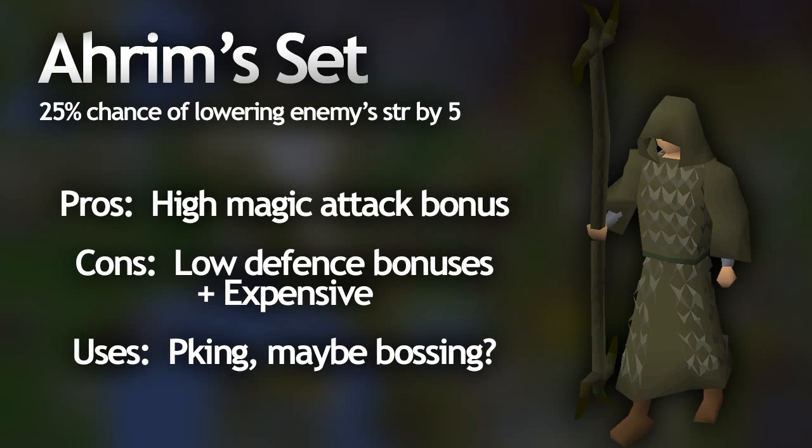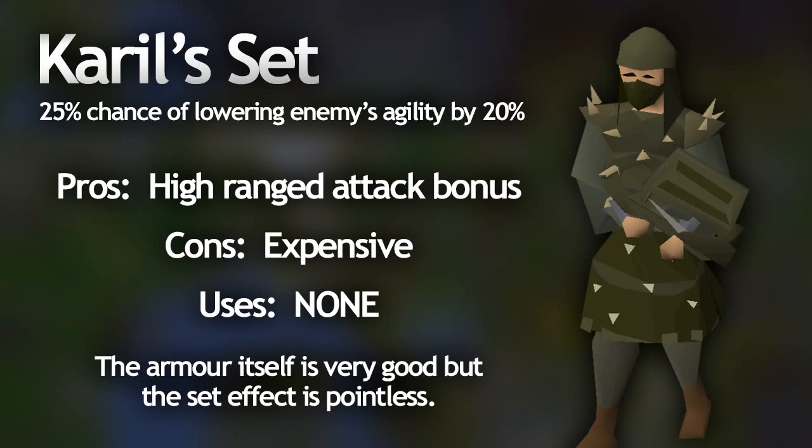The final set is the Karil's ranging set, and sadly in my opinion it's another useless set. When you wear the whole set there's a 1 in 4 chance your hit will lower the enemy's agility level by 20%, which is a pretty useless set effect. However the armor itself is really useful, which is what makes it so expensive. It gives some of the highest magic defense bonuses in the game, making it really useful for bosses like the Smoke Devil boss and other magic-using bosses, and it also gives really high range attack bonuses. If you're wearing Karil's, I wouldn't really recommend using the Karil's crossbow since the set effect is pointless, but the attack bonus is really useful if you're using a rune crossbow, magic shortbow, or another range weapon.